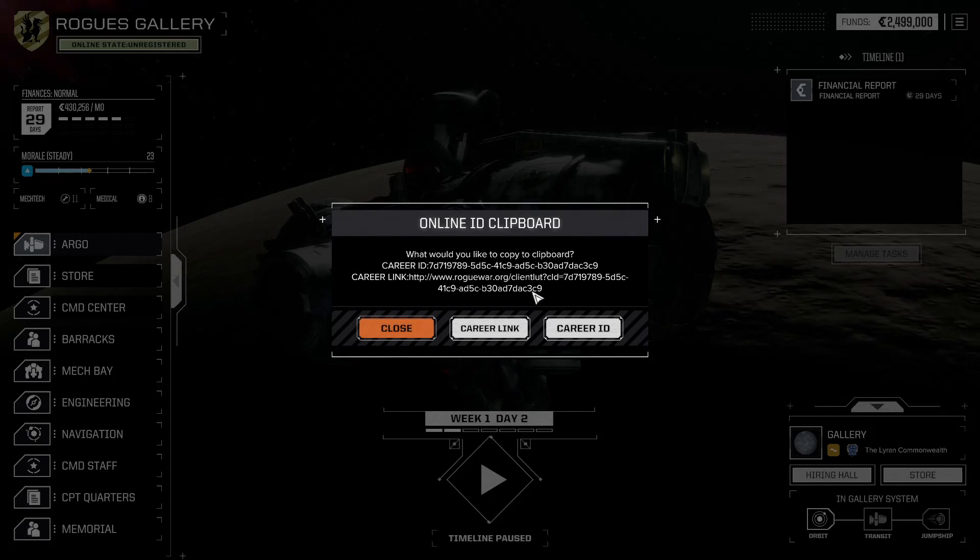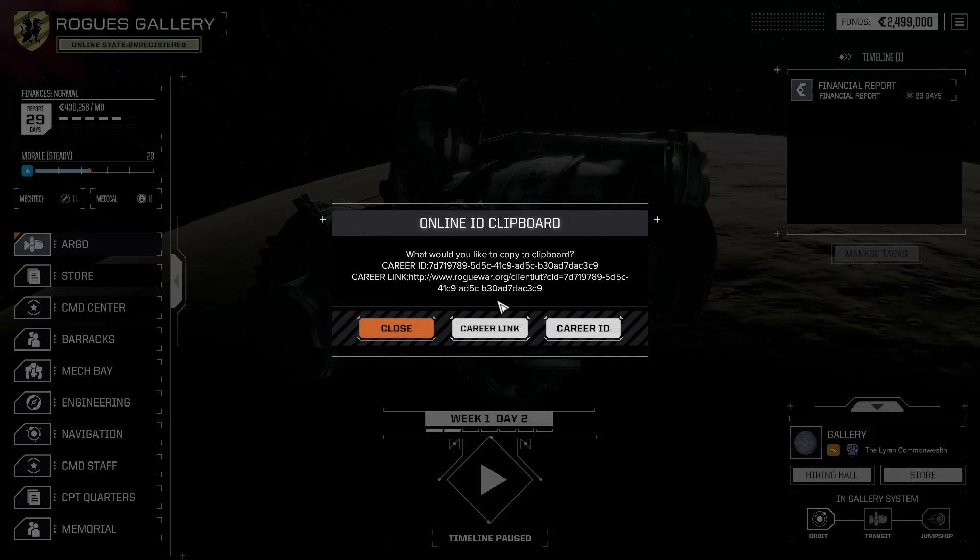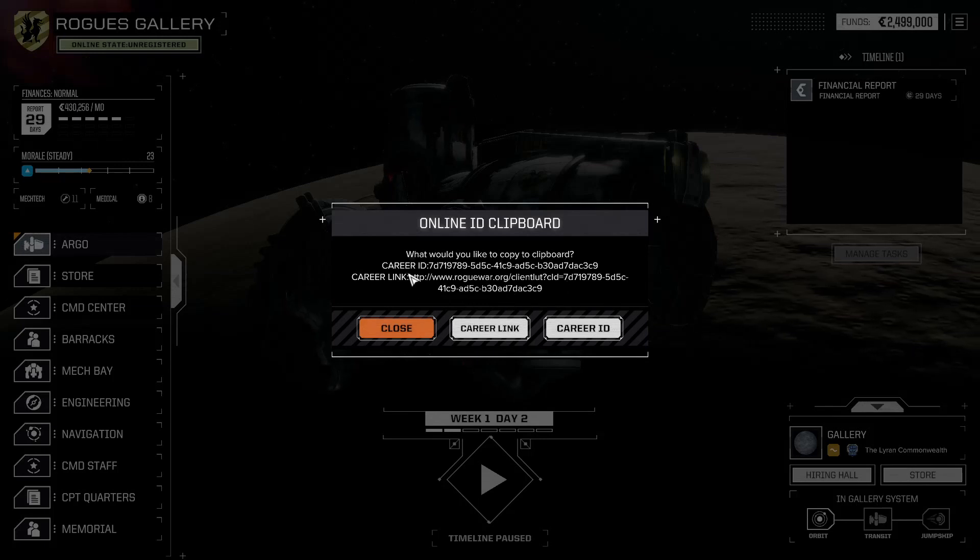Once you've been registered and/or vetted, we also have this career link option. This allows you to actually get your entire URL that will allow you to see your career on the Rogue War website, so you can see how you're progressing, how many missions you've done, all of your different stats for your difficulty settings and so on. And instead of having to manually put in your career ID, the entire link is placed here for you. Simply copy that, put it in a browser and away you go.